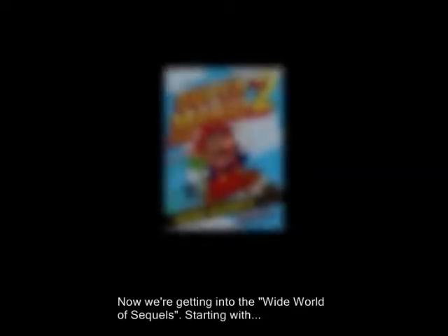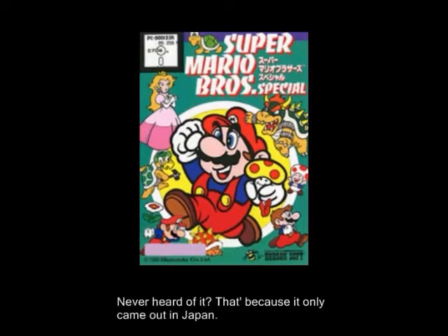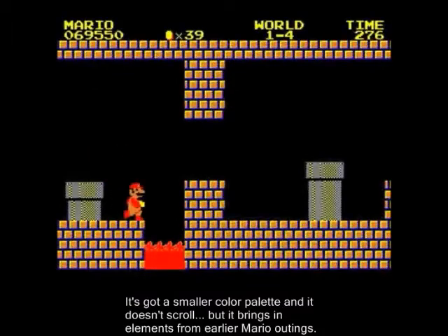Now we're getting into the wide world of sequels, starting with Super Mario Bros. Special. Never heard of it? That's because it only came out in Japan. It was developed by Hudson for the PC-8801 and the Sharp X1 computers. It's got a smaller color palette and it doesn't scroll, but it brings in elements from earlier Mario outings.